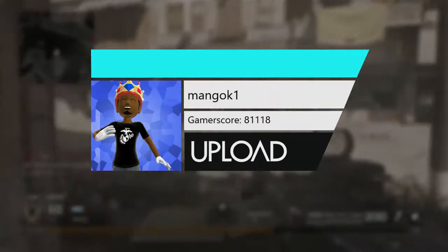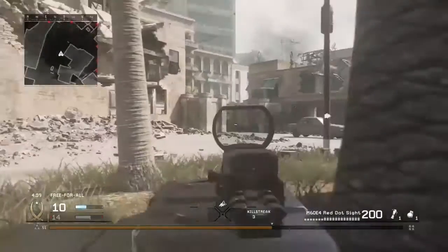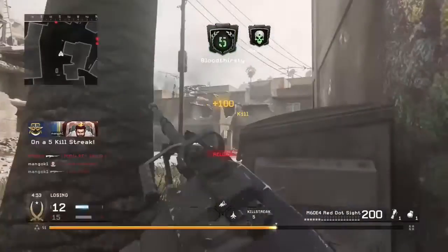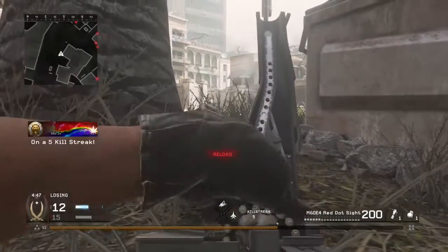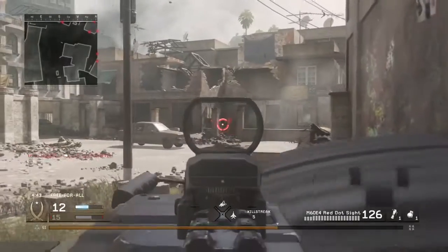Welcome guys, Ace the Game here with another weapons guide video. Today I have for you a free-for-all gameplay where I'll be using the M60 E4. If you enjoy this type of video, please don't forget to smack that like button. Without further ado, let's get right into it. The M60 E4 is a light machine gun featured in Call of Duty Modern Warfare 2, Modern Warfare 3, and Modern Warfare Remastered.